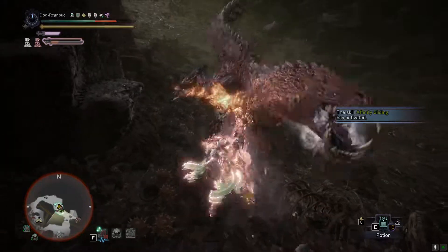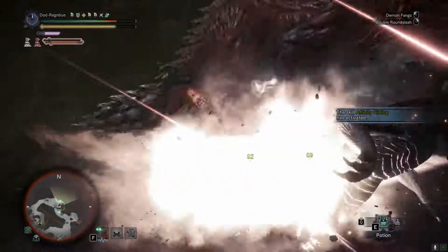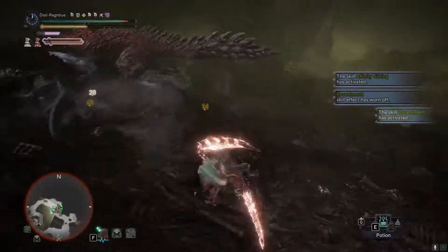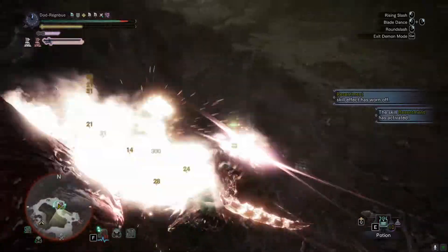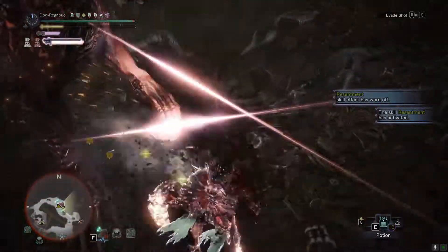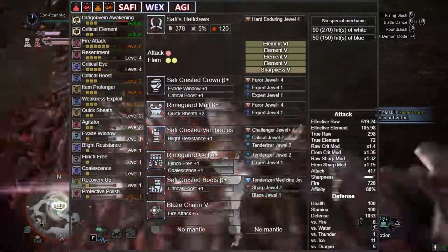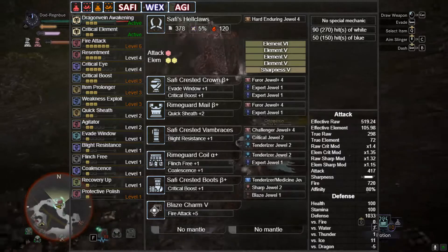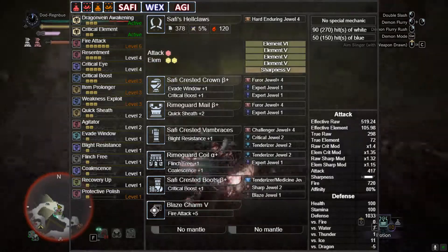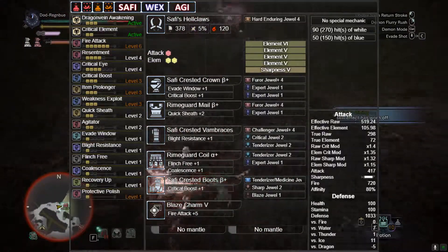First of all, let's have a look at an interesting setup. I've not actually checked out the Jewel Blade meta — I've just been playing around with it. I assume it's still Silver Rathalos since bow is still Silver Rathalos; it's very element-orientated. However, I have been running these Safi Hellclaws with an attack and two element augments: element 6, 5, 5, 5 — and then sharpness 5, hard enduring in the weapon.